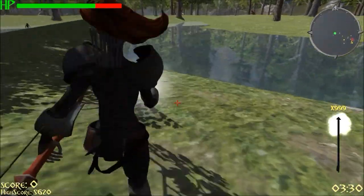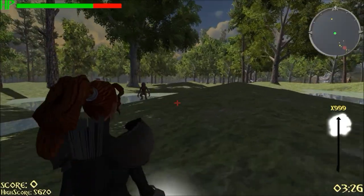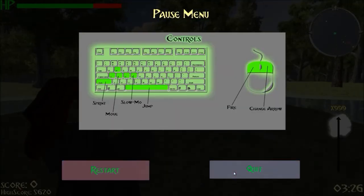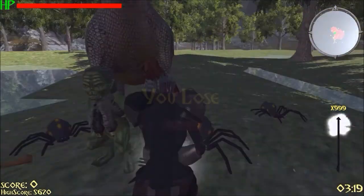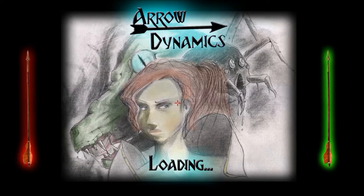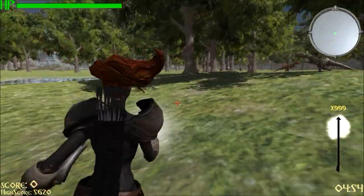We have a couple screens too — you saw the loading screen, and we have the pause menu which shows you the controls and allows you to restart or quit. We also have a screen for when you die. When you die, you lose and just get the option to restart the game. When the timer runs out, you get a 'You Survived' screen, which you'll see after this run.